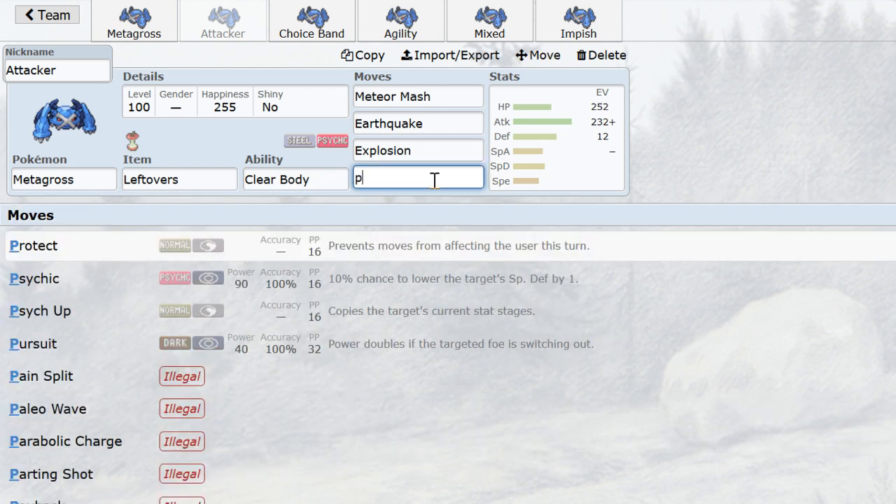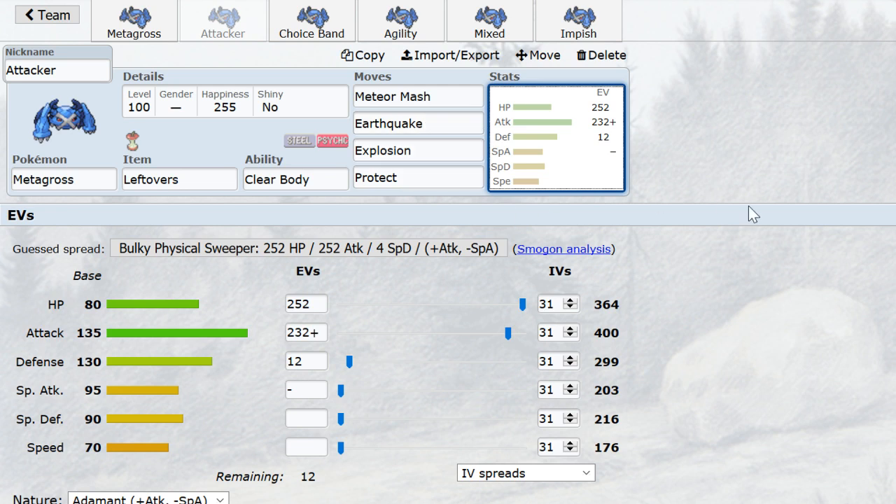One last move option is Protect. This is a great move because Metagross is immune to sand, one of its best qualities. This lets it make use of that bulk by grabbing that 6% recovery everywhere it can to stay out of range for an attack. That could be the difference — surviving that Choice Band Earthquake, surviving that plus one Hydro Pump from Suicune, surviving that Thunderbolt from Zapdos, things of that nature.